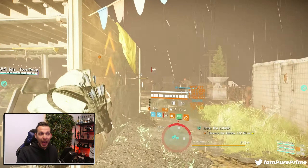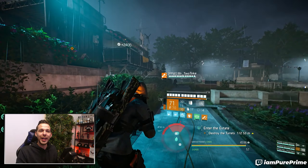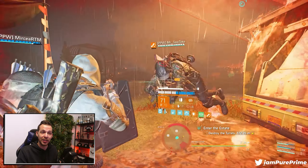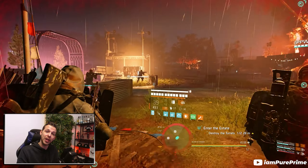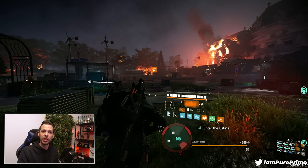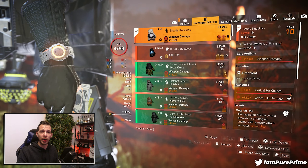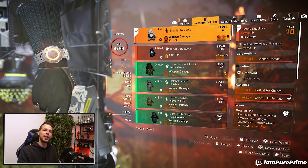If somebody hits from 0 to 15 meters, you gain 25% critical hit damage. If somebody hits 15 to 25 meters, you gain 10% critical hit damage and 10% critical hit chance. And if the third agent hits above 25 meters, you gain an extra 25% critical hit chance. Most of the time you'll have that 35% critical hit damage and 10% critical hit chance active, so you can lower your critical hit chance to 50% and build more into critical hit damage — hitting harder with the Coyote's Mask.